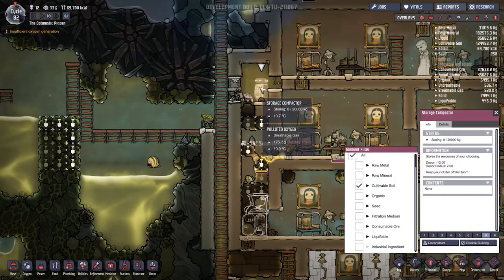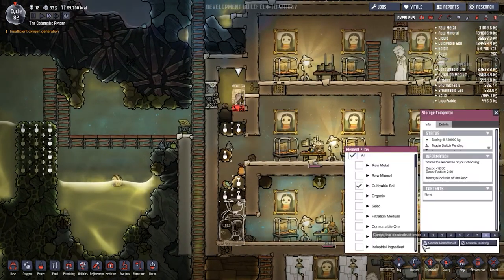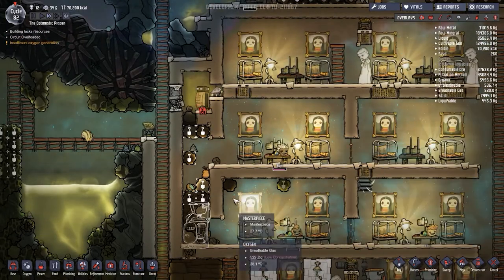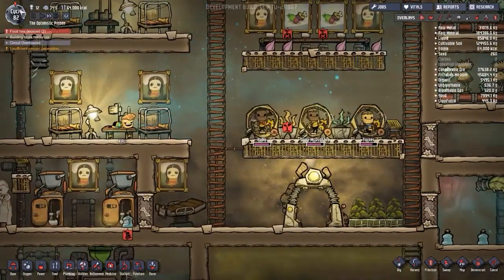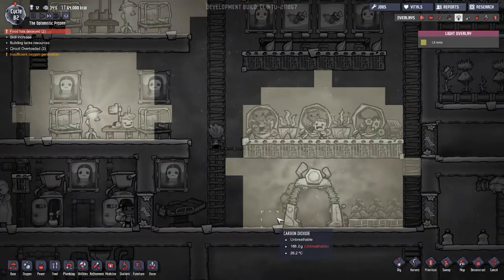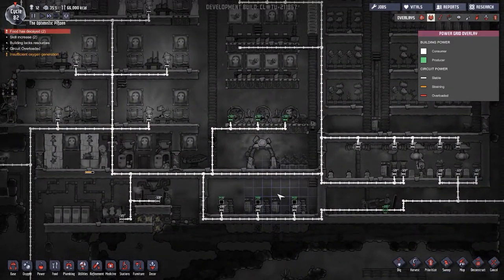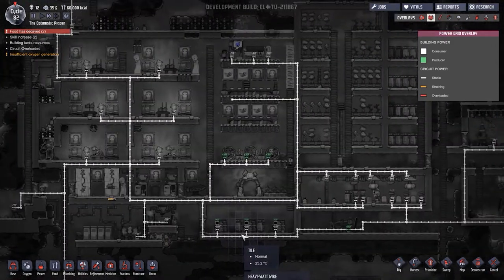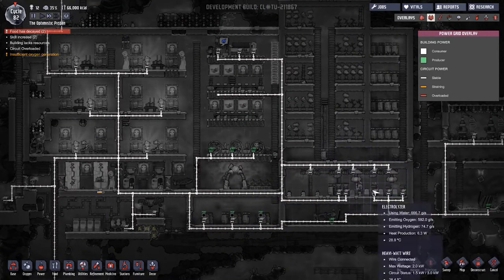I'd like to deconstruct this storage compactor. Cancelling the disable - deconstruct instead. Still not getting oxygen through and circuits are still overloading. Where is the power? I can definitely see some problems here. I think we need to work on a new power system. This will be a bit awkward because we want each subsystem on a separate unit, keeping total draw under 2000 watts.